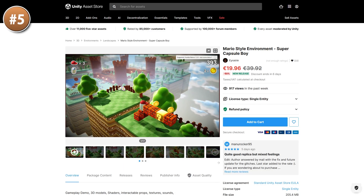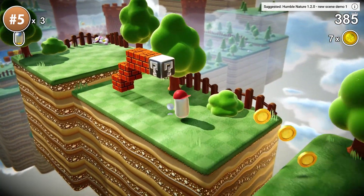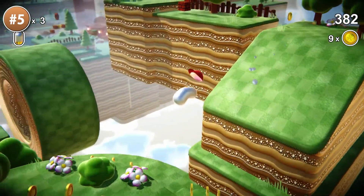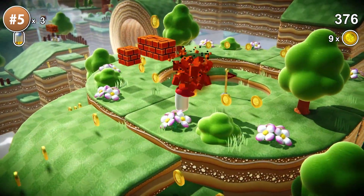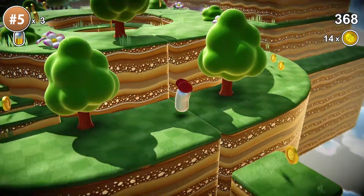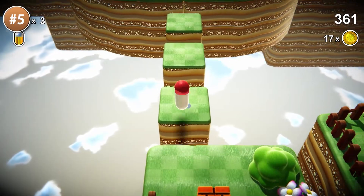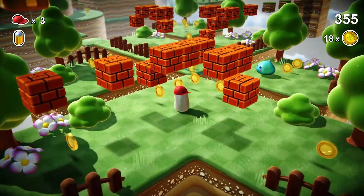Then here's a really fun one — it's a Mario-style environment. It definitely fits that description; looking at it for half a second you can tell this was inspired by Mario. So if you'd like to make something inspired by the same style, this would fit perfectly. It's great for making any kind of 3D platformer, and this one includes tons of objects and props and even includes a demo with working gameplay.